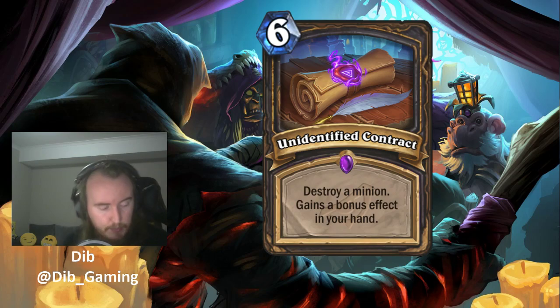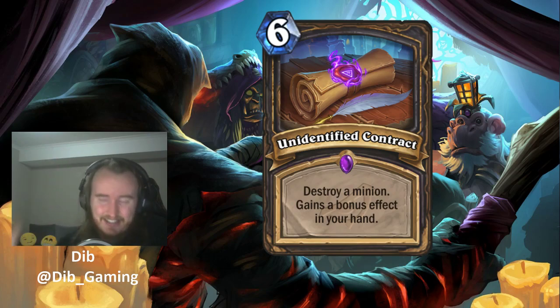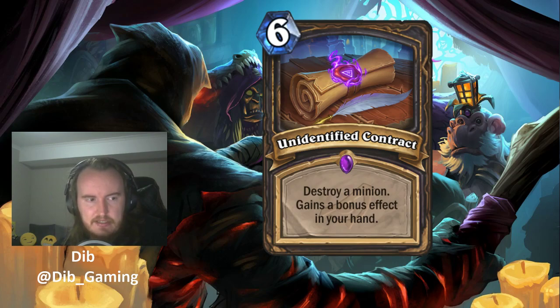We have to consider that Rogue has Prep, which is one way to cheat this out earlier. But even the best-case Prep scenario is often getting the two coins. If we knew it gave the two coins, we could consider Prepping this on three and then playing a five- or six-drop on turn four. But we just don't know what Unidentified Contract will give you, and that's just not good enough for Rogue.